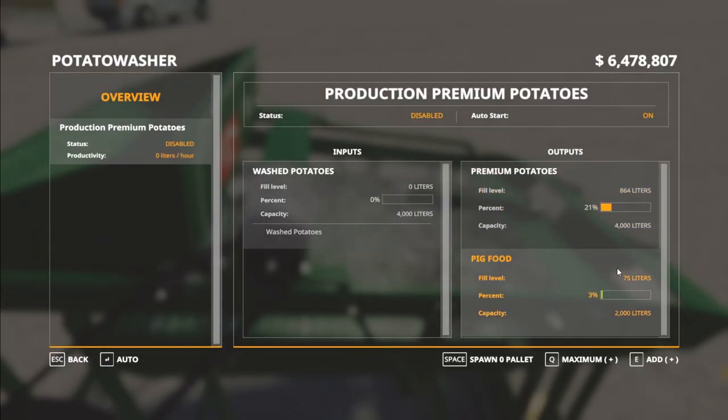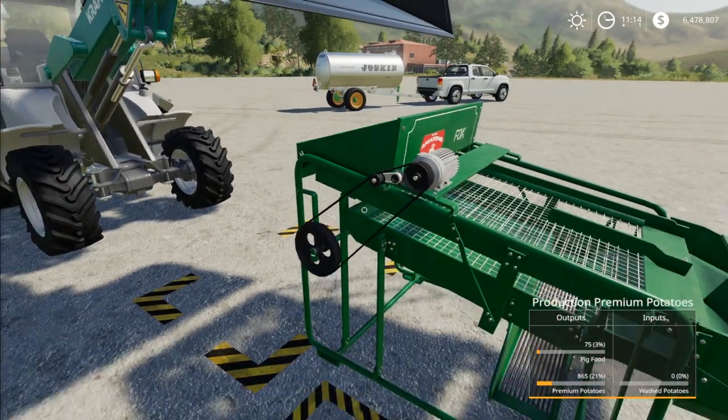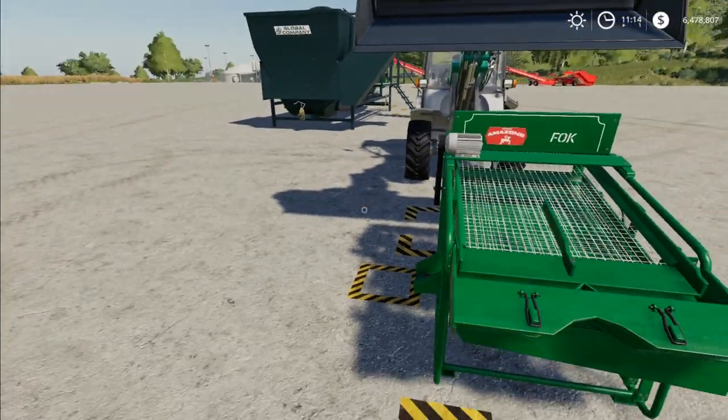So we have pig food — 75 liters out of 864. Again, it's a small amount. Once you get this filled with at least 1,000 liters, you can spawn 1,000-liter big bags of pig food at a time. You can do up to two at a time and so on. That's how the potato sorter works, and that is how the potato washer works.